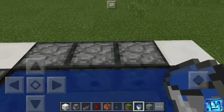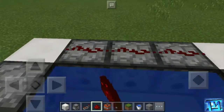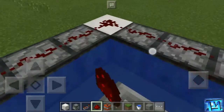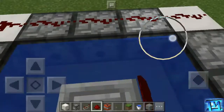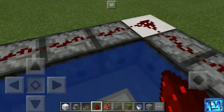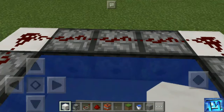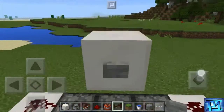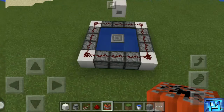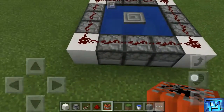Then take the redstone again, and put every redstone on the top of the blocks. Then take backup codes, put it here, take a button and place it here.